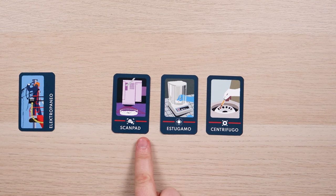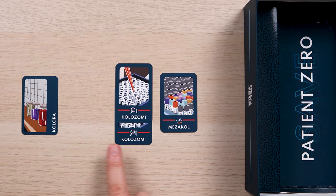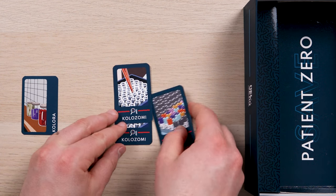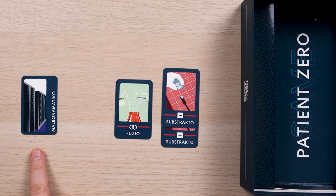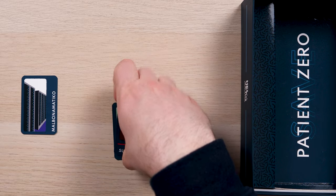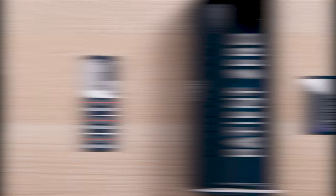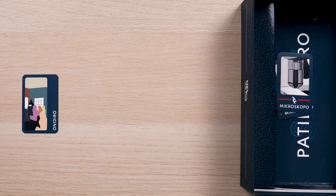Let's look at each disruption card. Electropaneo: neither lab can use the Scan Pad, Estugamo and Centrifugo tools in the next 2 turns. Colora: neither lab can use the Colosomi or Mezacol tools for the rest of the game — these tools should be placed back in the game box. Malbonamatico: neither lab can use the Fusio or Substracto tools for the rest of the game. Onidiro: neither lab can use the Microscopo tool for the rest of the game.